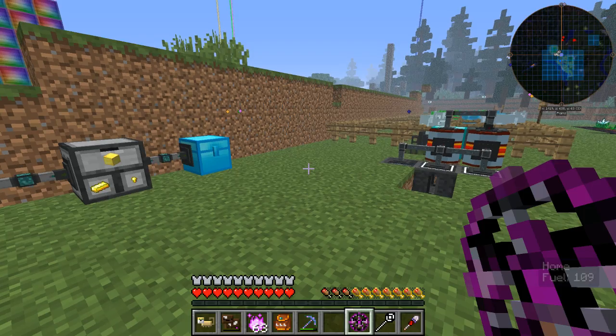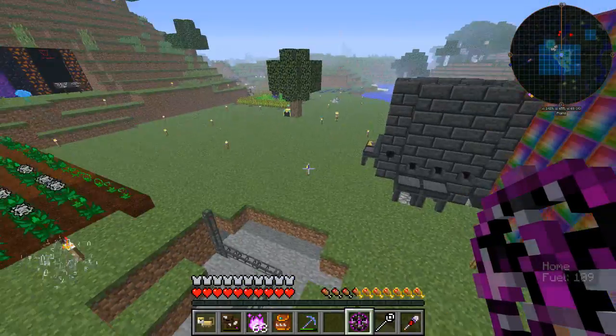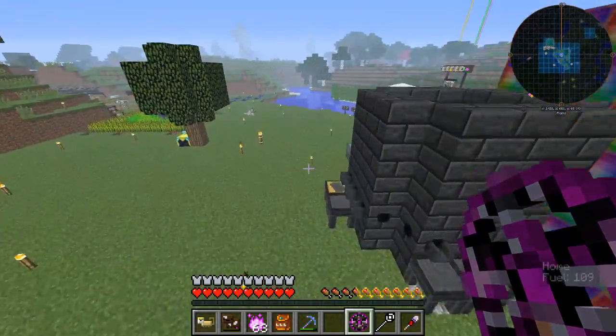Up here we've got another basic item filter set to pull out fertilised essence and gold seeds, and they get voided off because I've got no use for them. That gets put into a compacting drawer — the compacting drawer compacts gold from ingots down to nuggets and makes blocks. That is pulled out and put into storage and we have our gold blocks. The next step is to make the neutronium compressor to compress these blocks down and turn them into singularities — that is what we're going to try and do today. The recipe is pretty much insane.